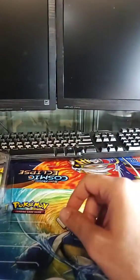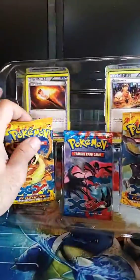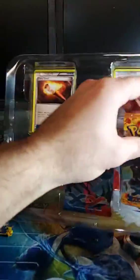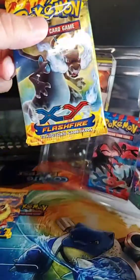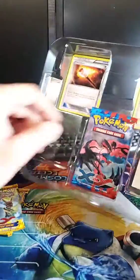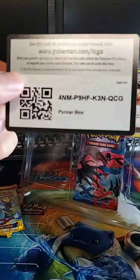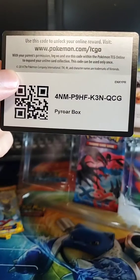The favorite part is the two Flash Fire packs — Charizard and Charizard. You can't really ask for anything better than that! Here's the code card for those of you who would love to have cards from this set.